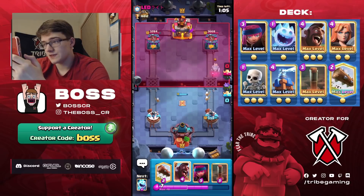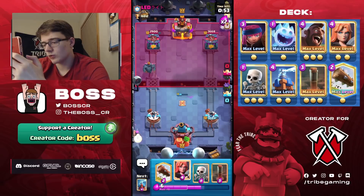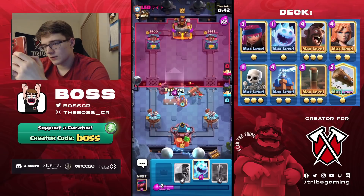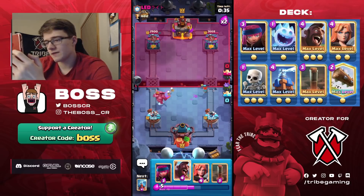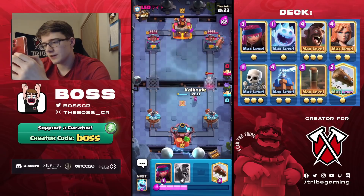He goes PEKKA — it plays a bit late so it gets one shot on the tower. Hard to react and prevent that. We try Tesla and Ice Spirit. Skeletons to pull back the PEKKA — pretty good defense, Skeletons get great value. In double elixir now, cycling an Earthquake on the tower. You don't want to play too many Hogs in this matchup because it's easy to get into trouble.